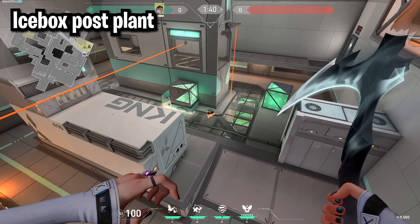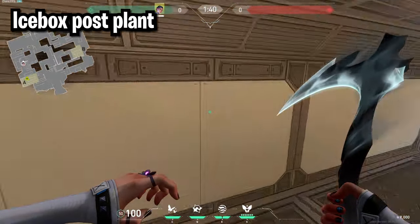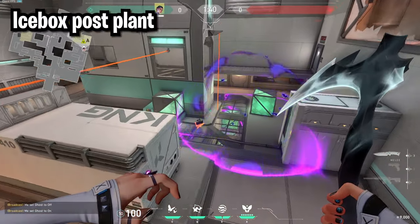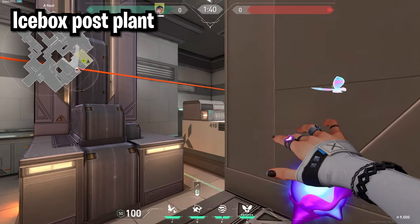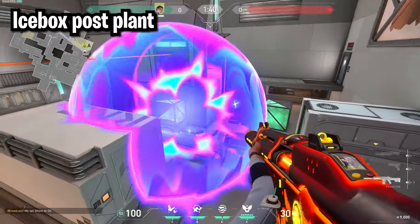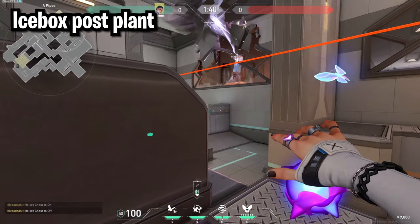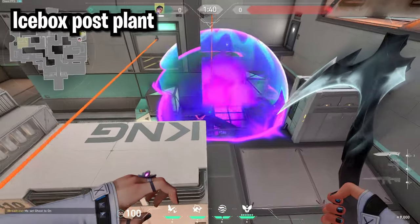For the Icebox A site default post plant metal there are three options. From tower, bounce it off fridge to hit any defusers. If you're at belt, throw your metal off this object and it will hit any defusers. And if you're at pipes or under pipes, again just throw it off fridge and it will hit anyone defusing.